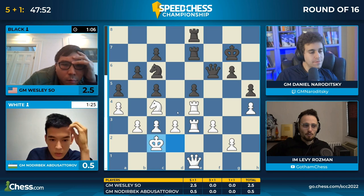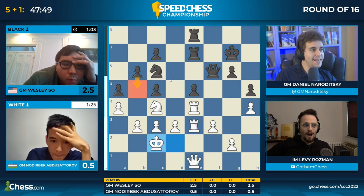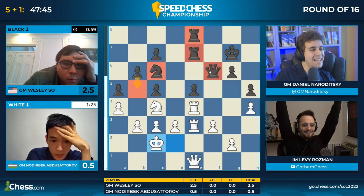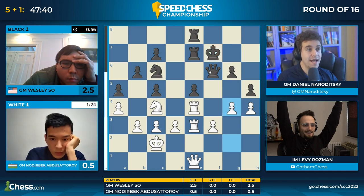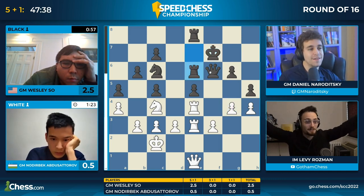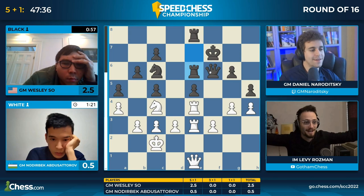He's actually going to walk his king and maybe play G4. He's not afraid of Wesley playing B5, because Wesley cannot divert a single piece from their defense of the E5 pawn. That's why it's so bad to have a weakness like this. And there he goes — it's my most accomplished moment as a chess commentator ever.